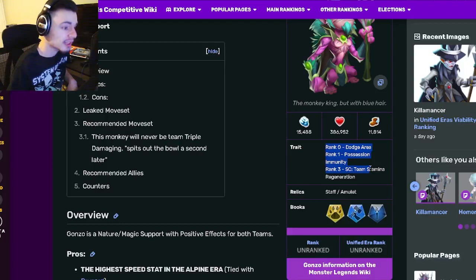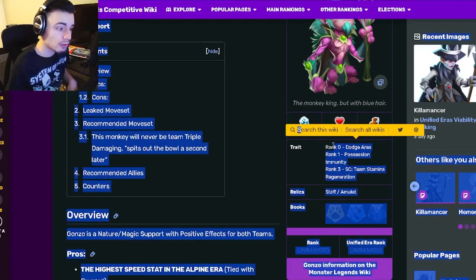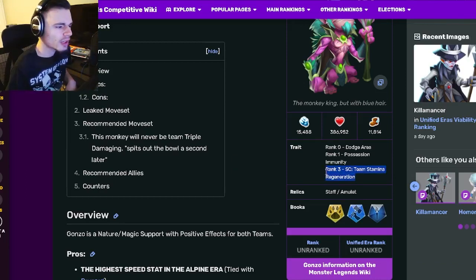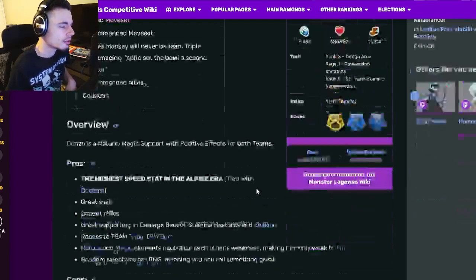Gonzo is a support and his traits are Dodge Area, Possession Immunity, and Team Stamina Regen. Rank 0 is definitely his best trait — Area Dodge is just an amazing trait. His Rank 3 is pretty decent as well, but his Rank 1 is kind of bad. His relics are Staff and Amulet, which are pretty good.